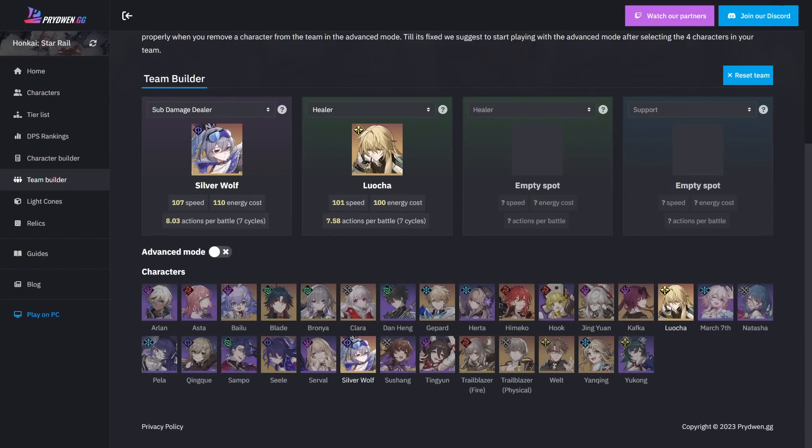First things first, comparing the two five-stars and their value. If you want either of these characters for their theme or thematics, go ahead and pull them — it goes without saying. But if you're interested in their utility and boosting your account to the best of your ability, let's dive into that. Silverwolf and Luocha have seen some pretty massive changes, and of course we have the brand new unit Yukong. All of their kits are pretty well known now thanks to the announcement, and there will be individual videos on Silverwolf, Luocha, and Yukong coming up, so subscribe to the channel.